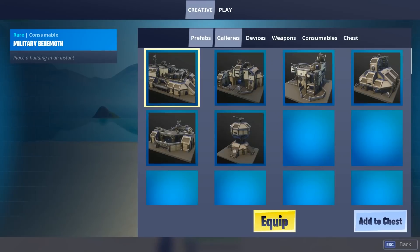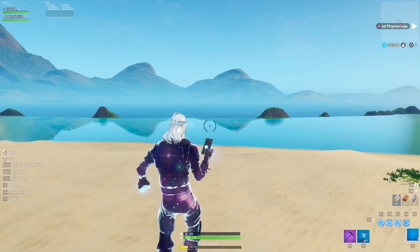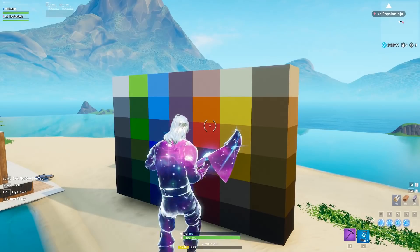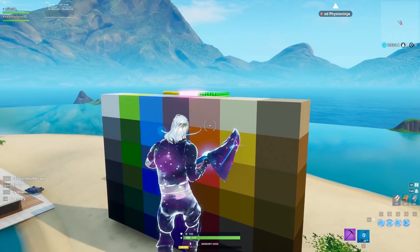We're going to get a prefab, so make sure there's nothing in the way. Go to galleries and scroll down till you find the blocks. Get these blocks here and we're going to resize them. You can do this glitch on almost anything in the game, however it works better with these because you can resize them really easily.